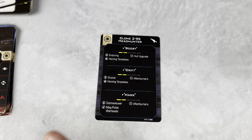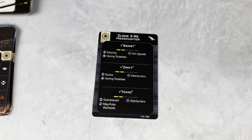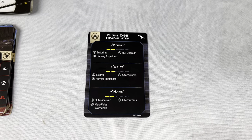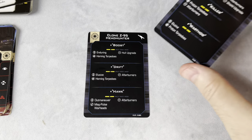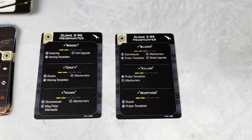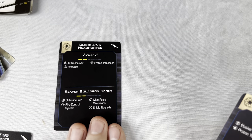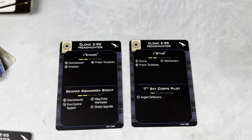Last but not least, we do have the Quick Builds. I'm not sure how much longer these are going to be really viable, since they're coming up with new standard loadouts with the next Battle of Yavin pack. But these are also here to help you just get right into the game — if points ever change or become unavailable and you just want to play the Quick Builds, that's definitely always going to be a format you have the option to play. So we've got Boost, Drift, and Hawk on one. Slider, Killer, and Warthog on another. Knack and Reaper Squadron Scout on one more. And then Stubb and the 7th SkyCore Pilot.